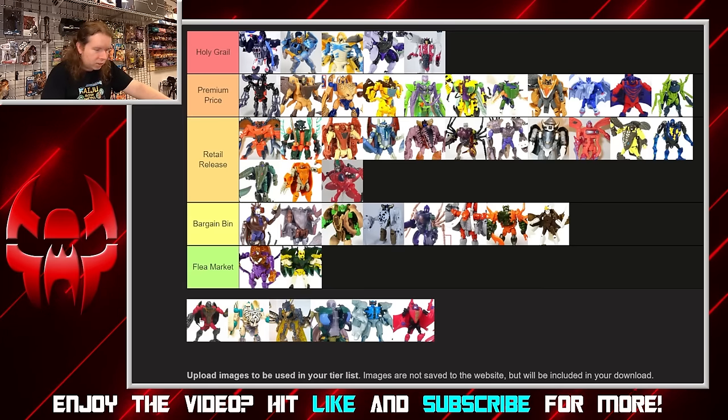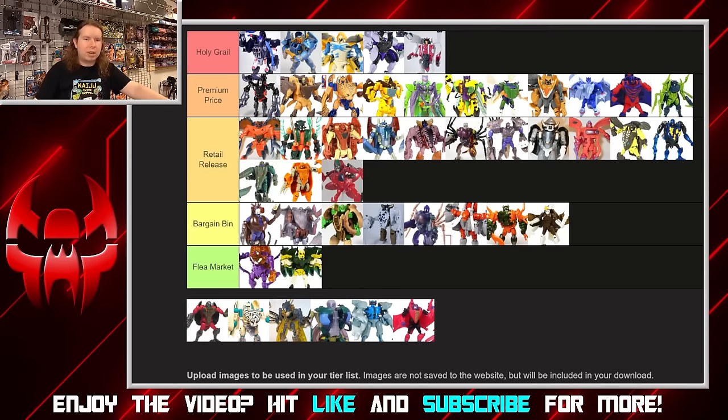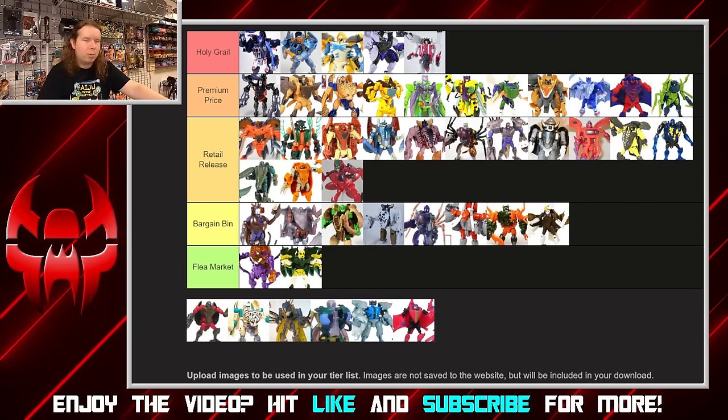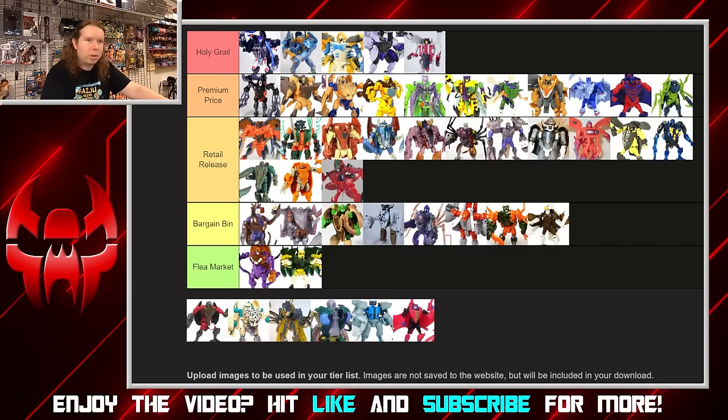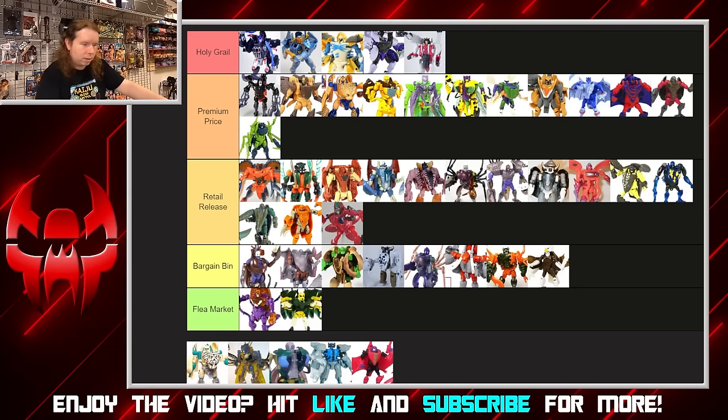Snapper — once again we have a toy that wears the automorphing gimmick well. It uses the rear end of the shell, so the rear portion and the tail make for a more interesting chest than just an animal head. The shell still being on its back makes absolute sense. The red and green color scheme is interesting in that they cast this toy in red and green without it ending up looking Christmassy at all — which does make it look more interesting. The tortoise mode looks really nice. Really like Snapper — putting him low into premium.